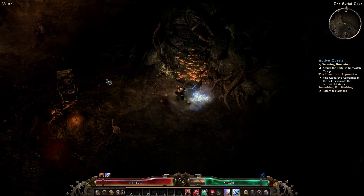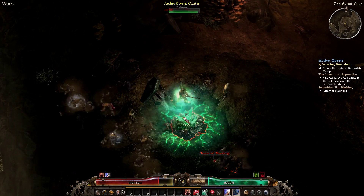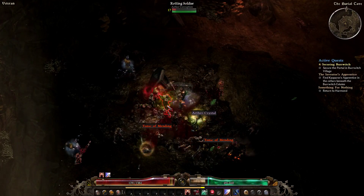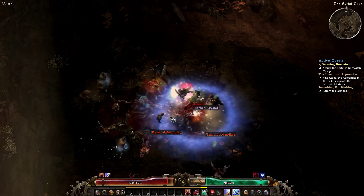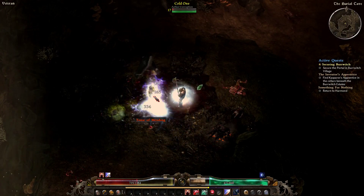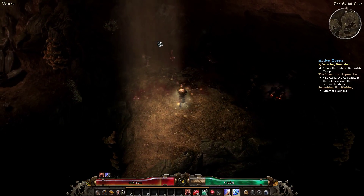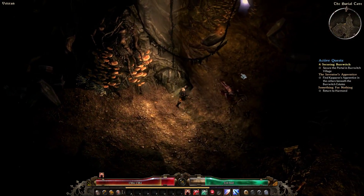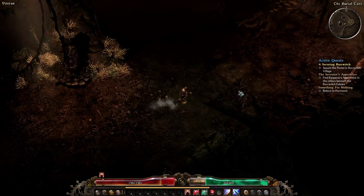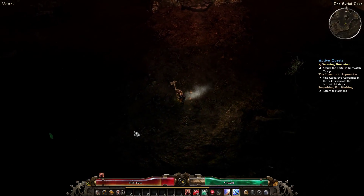Path of Exile kind of has that in the sense that your skills are based on the skill gems you put in your items, but you still get to choose them 100%. Path of Exile has more freedom of character creation and build than any game I've ever played like this. You design your character — you go in and start with nothing. Based on which character and class you pick to start with, it determines your starting position on the passive skill tree. That's it. You have access to all the same skills and all the same passives that every other class has — you just start in a different spot and with different base stats. That's it. You have 100% freedom to build your character how you want, and that's how these games should be.